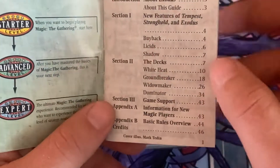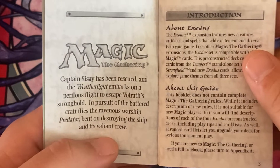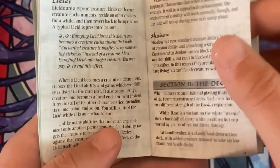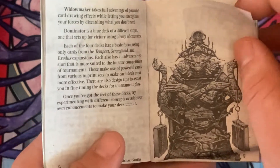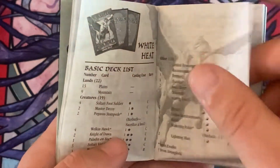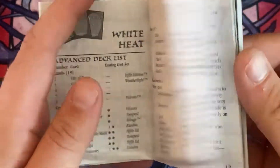A basic rules overview. And that's about it, so pretty darn neat. It's even got some classic art hidden within here, and it even has the old deck list.